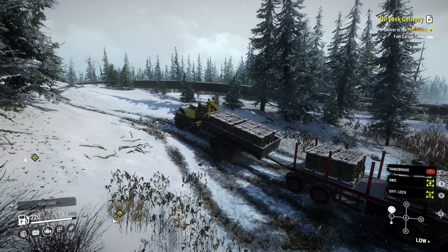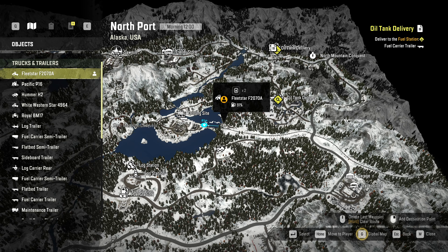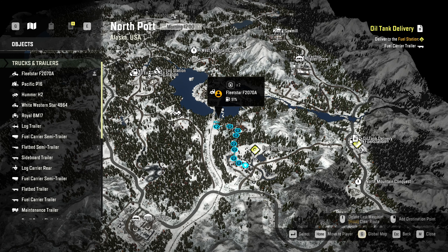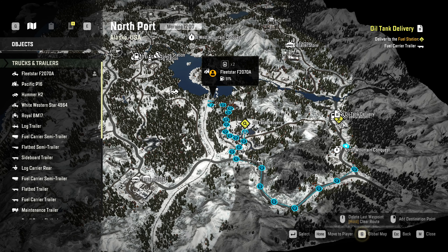Let me stop here and show you on the map what we're doing. We were just here, traveled across the rock bridge, and now we're pointed this way. We're going to come up here, cross, follow the road — this is where we pulled the Hummer across. We'll follow it up to here, grab the oil tanker, then come back across here and back to the highway. That's our path. We've got a full tank of fuel, so if we trudge through here and burn some fuel, that's fine.